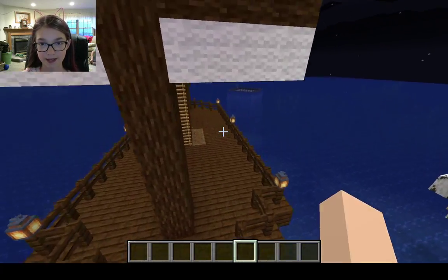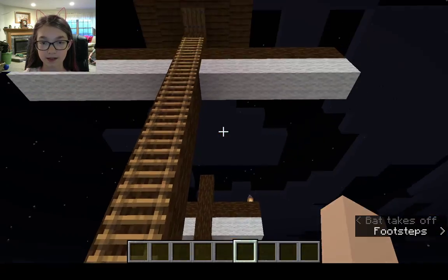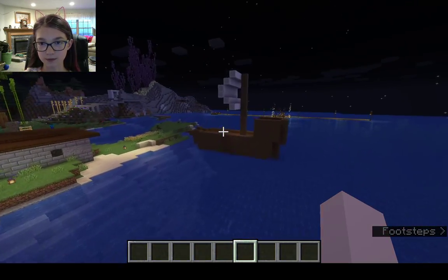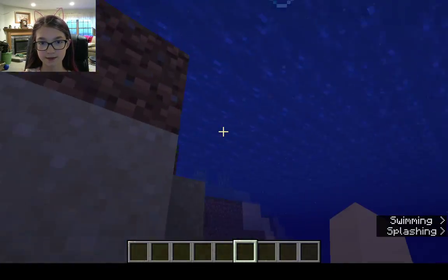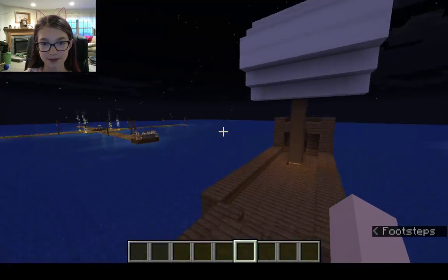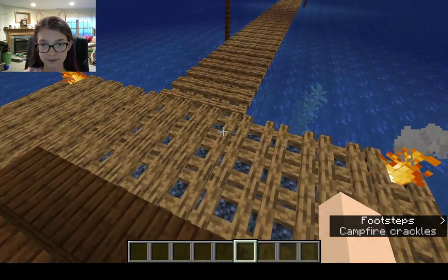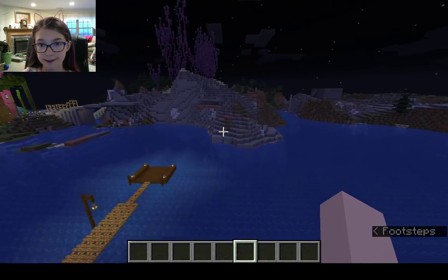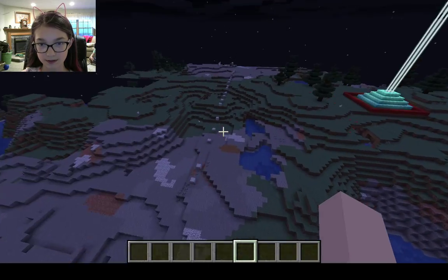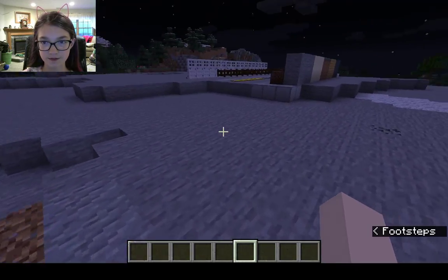This is Shy Panther 979, or Panther as I like to call them — you should go subscribe to him, I'll link his channel hopefully. This is Ender Boy's ship. This is a little raft place — I think it's pretty cool. Over here is a little area with different things — this is like the creative building area.